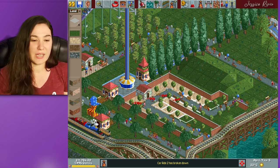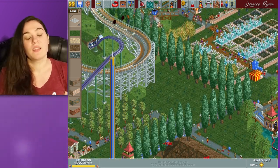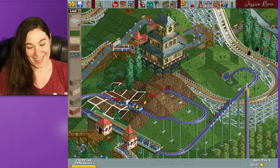You can also change the scenery even more with different types of land — you can raise and lower the land and you can have water. I forgot to mention that.